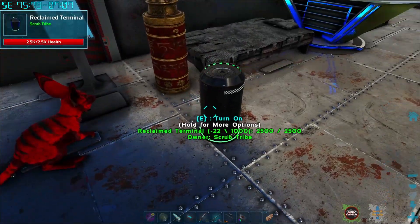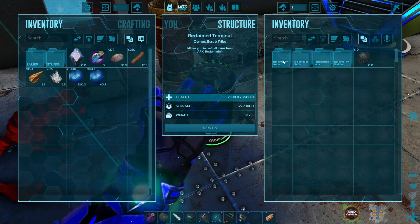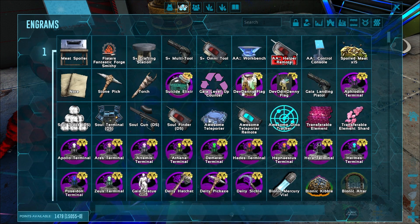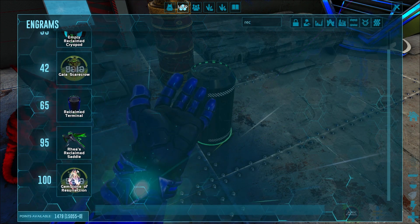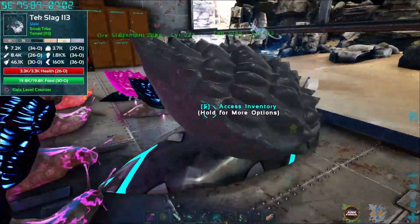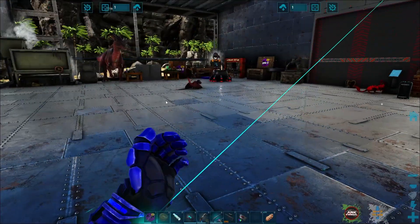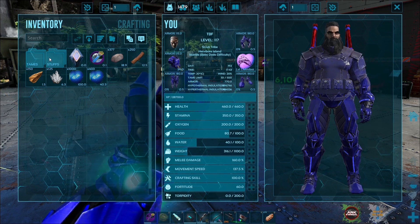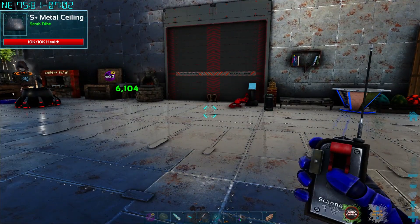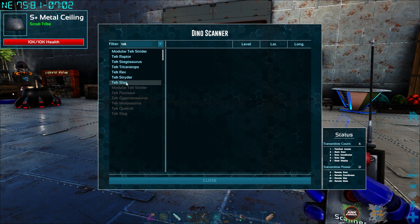Let's go ahead and find the reclamation bench. There's another reclamation bench — let's see, reclamation. I think we have to find one of these little slags and defeat it in order to get the stuff for it. This is a tech slag. Let's do a quick scan for a tech slag — go to stuffs and scan and see if we can find one. We kill those and it gives us a chance to potentially get what we need.